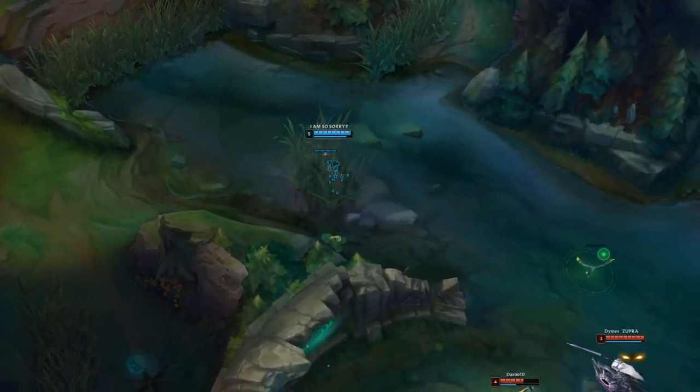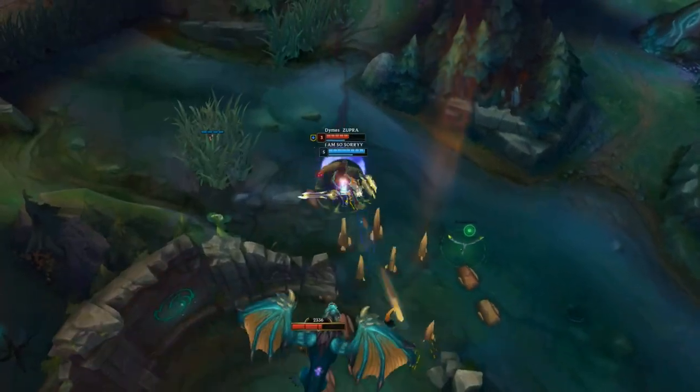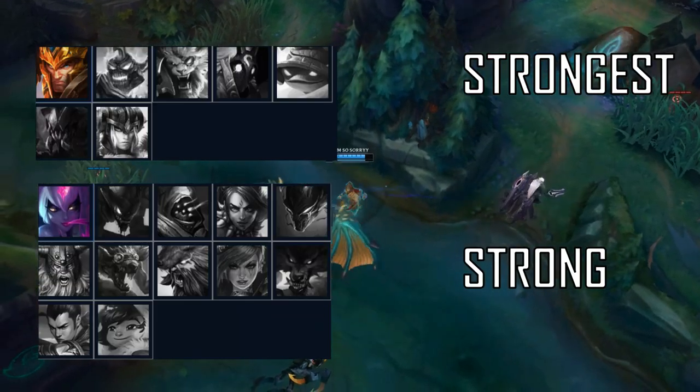Taliyah also generally likes, or does decently, against certain matchups. Try to go for the kill and try to win early 2v2 with your jungler whenever possible — be in charge with proper vision control and roam. Roam whenever you can. Taliyah likes certain champions as her jungler because of their CC spells.